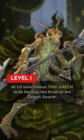At first level, choose Thrikreen to be the bug-like crawl of the Golgari Swarm. The secondary arms feature will give us some extra hands to wield more weapons.